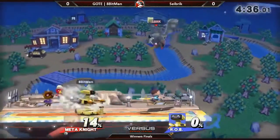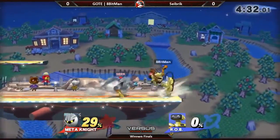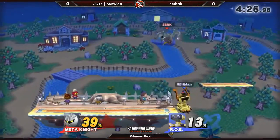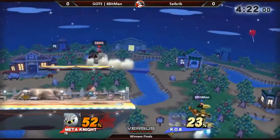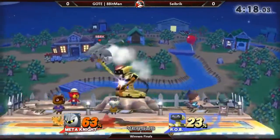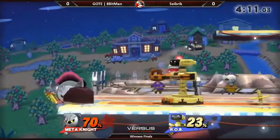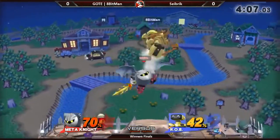So the way that works, guys, is when someone's on the ledge, A-Bitman, while facing away from the ledge, will put the gyro on the ledge. What that does is if the gyro hits you, you will move onto stage towards Rob as he charges up smash, and then you die. It covers literally every option: neutral getup, getup attack, jump, roll. The only thing it doesn't cover is just waiting there until the gyro goes away or he stops charging - and even then, the gyro still might clip you.